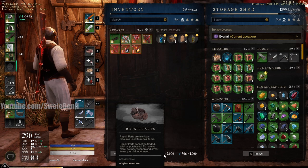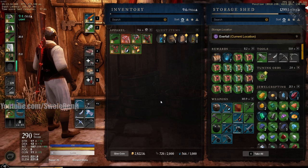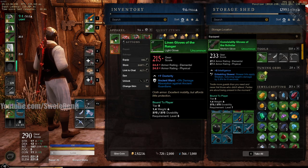Here are repair parts — I have 720 and I can hold a max of 2000. Repair parts cannot be traded, sold, etc. To get repair parts, all you have to do is salvage items that you no longer need. Salvaging an item means you just break it down.